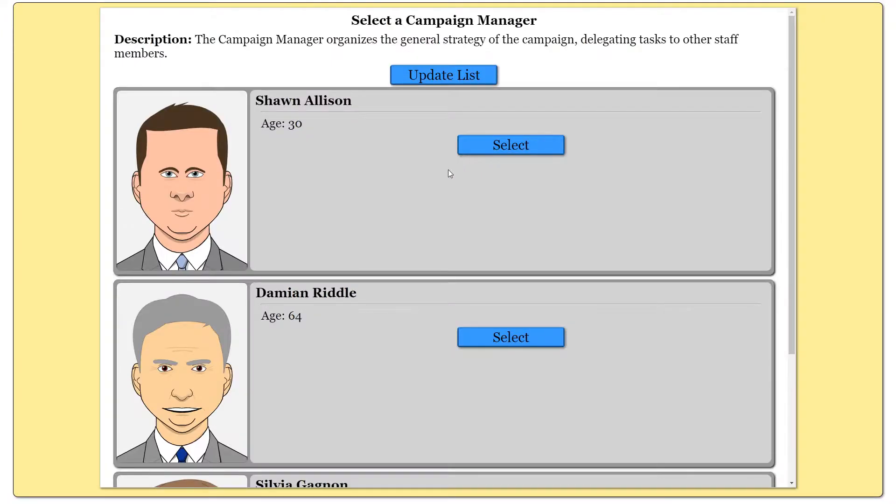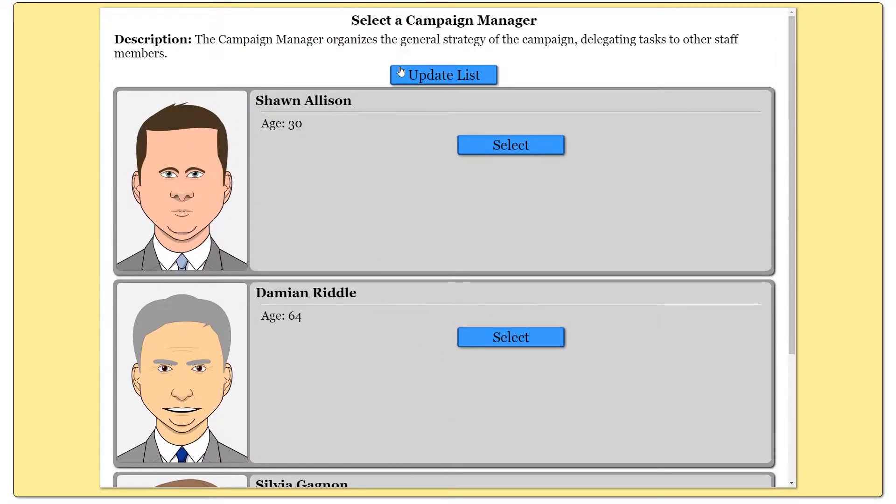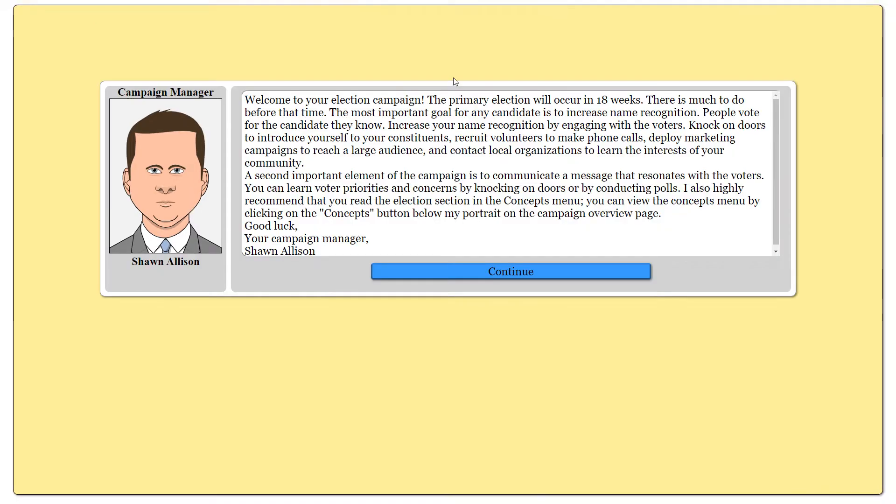The moment I click apply, the first thing it makes me do is pick a campaign manager — a person that will be running our campaign. We'll go ahead and pick Sean Allison. I don't think it really makes that big of a difference; it's just who you want to be the face of your campaign.